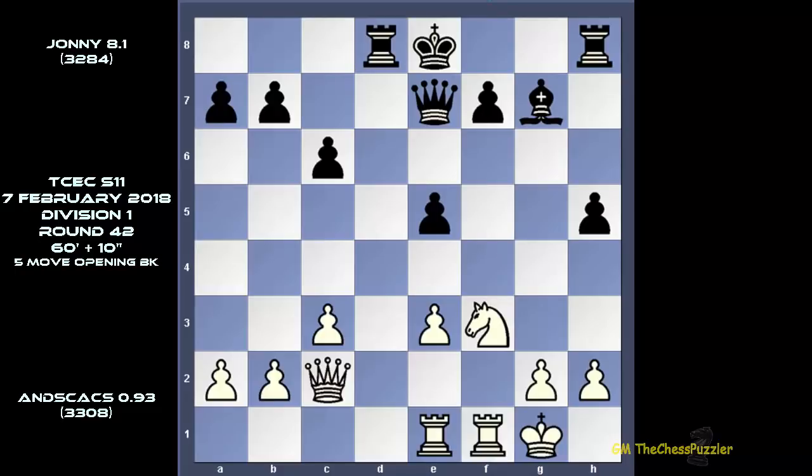Bishop g7 reinforced e5 and ANSCACS went on to remove the Bishop. With ANSCACS to move, the engine went for a rook move. What is this move all about, and was there a better move? Though this move looks like nothing, hold your thoughts until we see how ANSCACS decides to continue. After the rook made its way to d8, any ideas how ANSCACS went about it? Two, one — and pause.